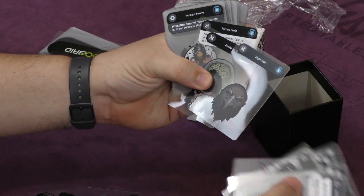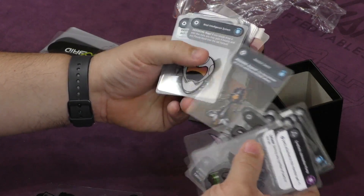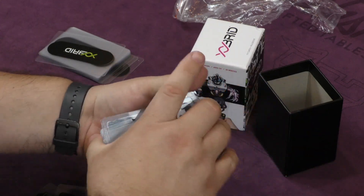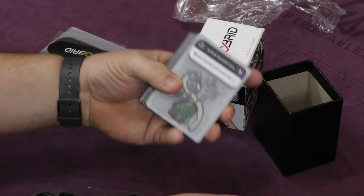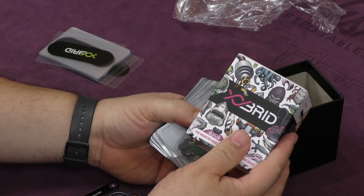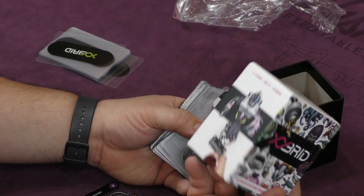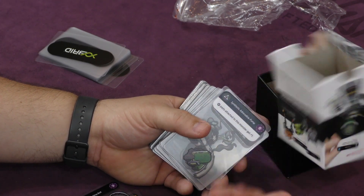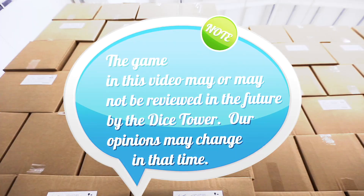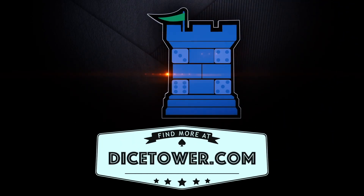Eagle head, gorilla head, human brain, nanobot swarm — this looks cool! This is Zybrid, or Zobrid — X-O-B-R-I-D — I have no idea how to pronounce it. That's that! Thanks for joining us for another daily unboxing. See you guys on the flip side. Thanks for watching — tune in every day for the Dice Tower's daily game unboxing.